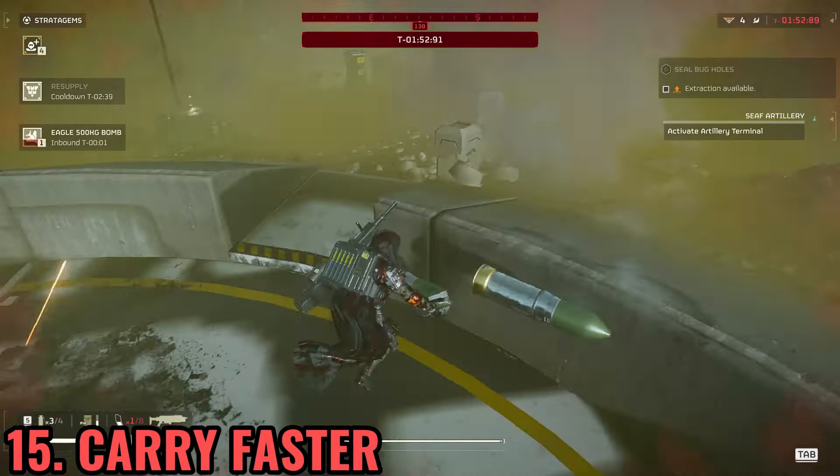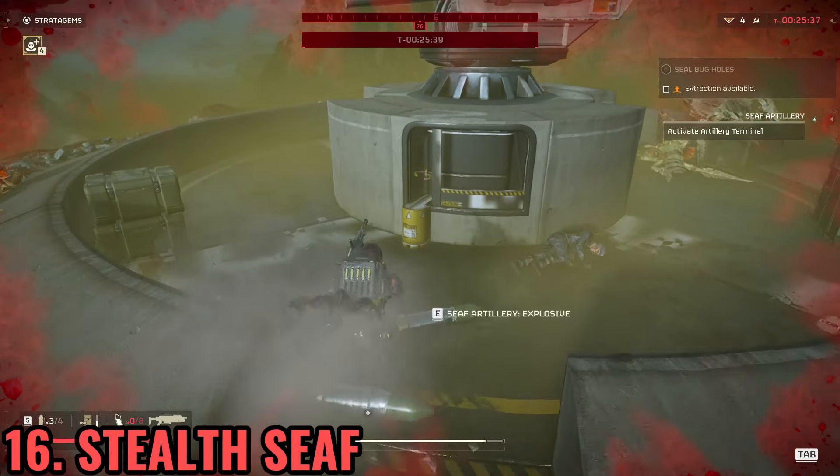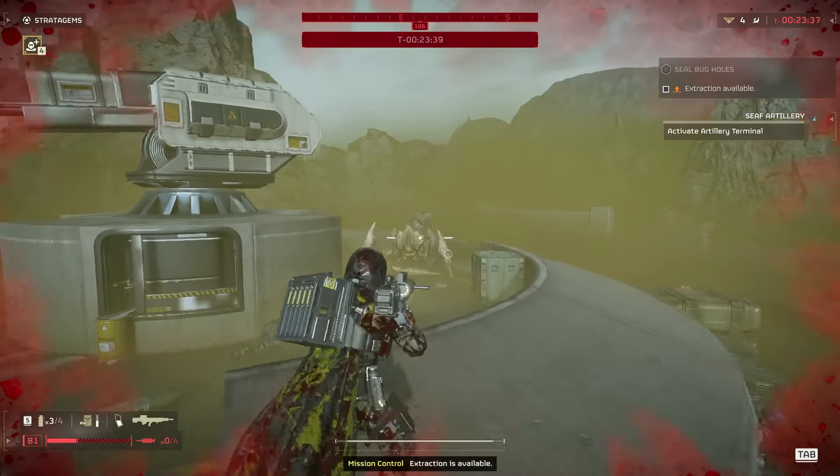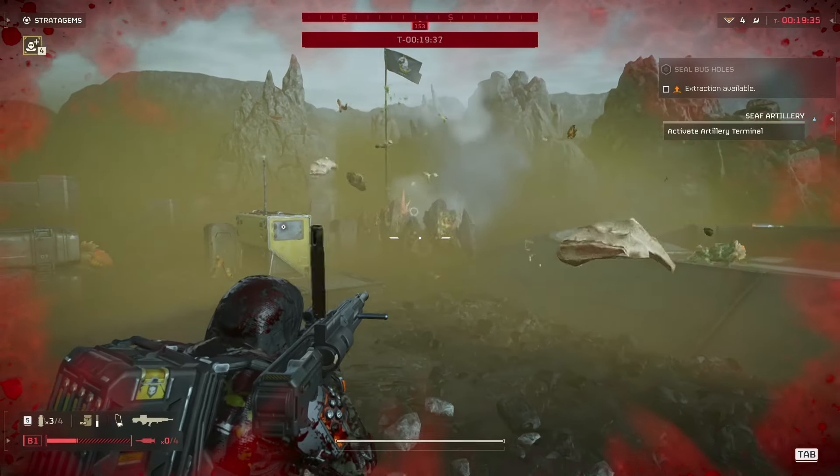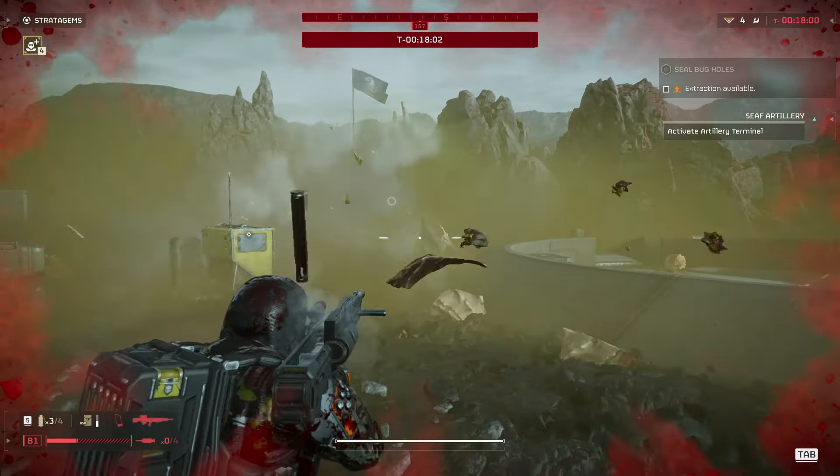To carry the shells faster, just grab and release them and you will move much faster. Normally, to avoid drawing bugs to the area, I don't activate the terminal right away — I put all the shells near the reload system first, and at the end I reload them all at once.